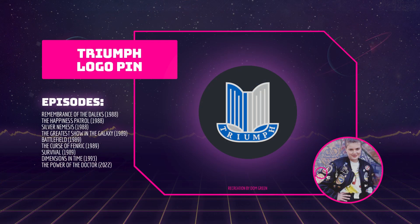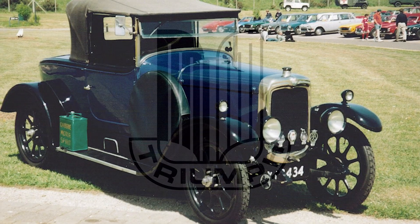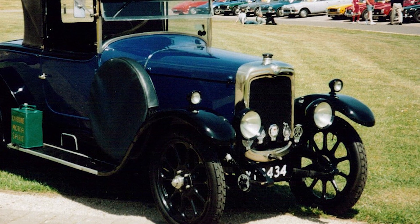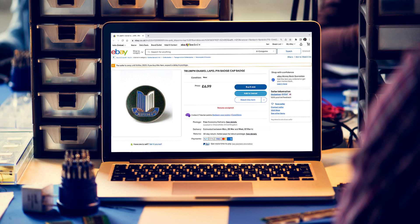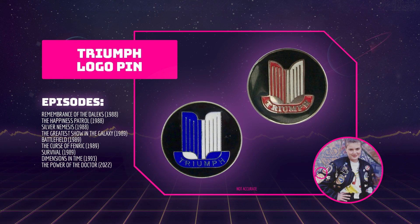This is the logo of the car company Triumph Cars and it's present in every story apart from Dragonfire. Triumph was a car manufacturer founded in the late 19th century and the logo represents a grille, which was commonplace on cars in the early 20th century. This is a bit of a tough one to find online, but they sometimes pop up on eBay. If you have trouble finding it, any kind of pin with a logo on it will do, or you can try to find the red variant.